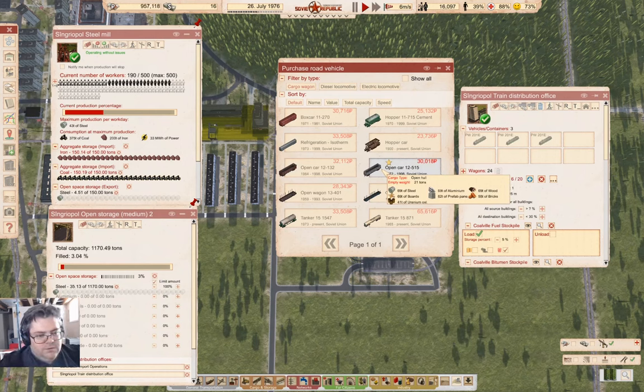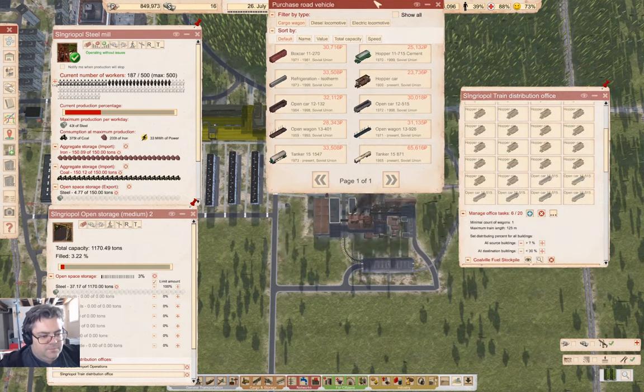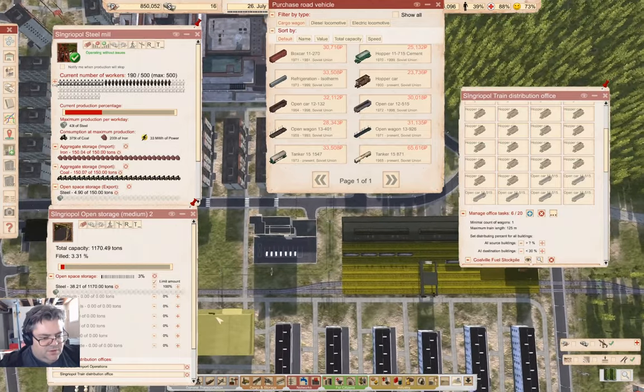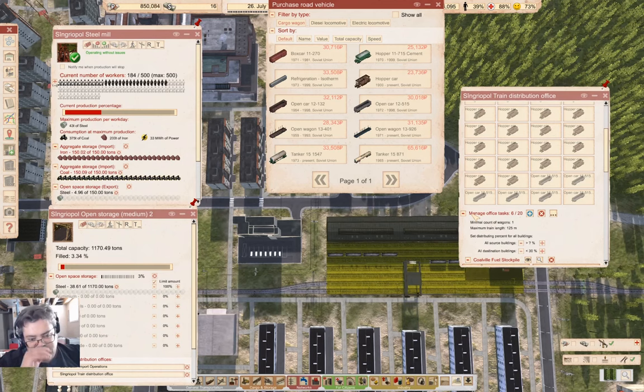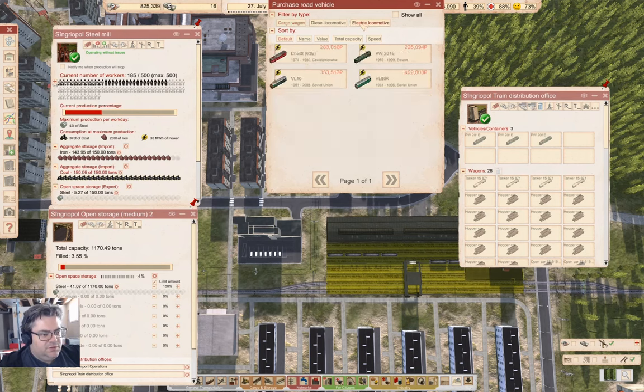We're going to need open cars. The open car here: that's 21 tons, that's 23 tons, they both carry 69 tons of steel. One, two, three, four, five, six of them — six of them I think. And I think maybe we're going to want a couple more electric locos — we'll add a couple more of those.